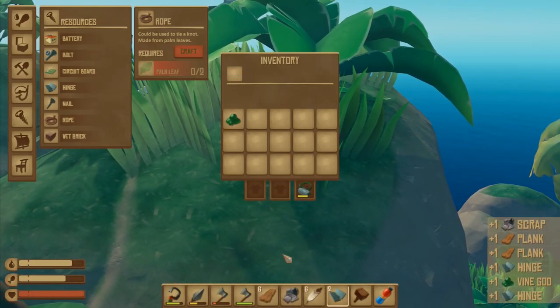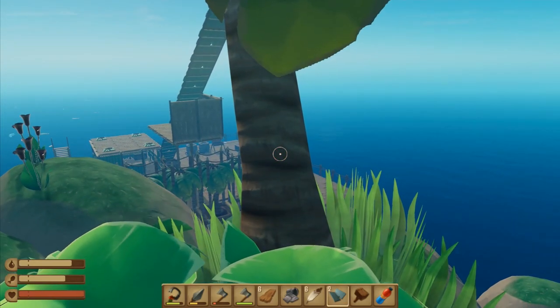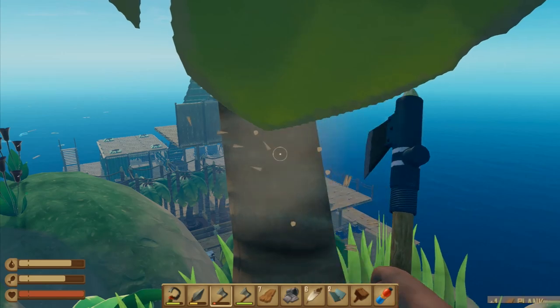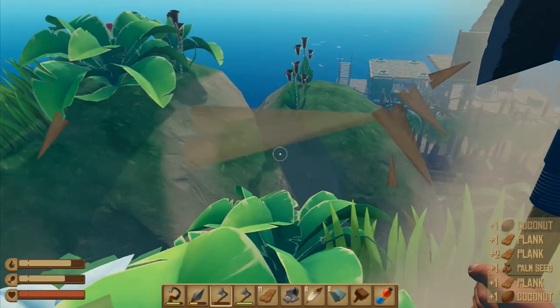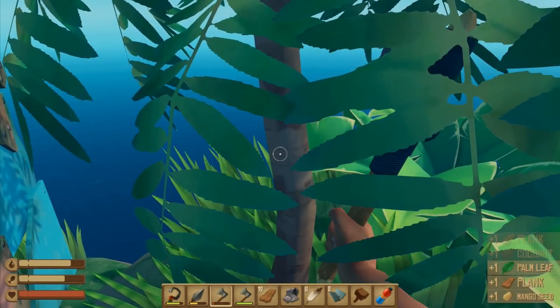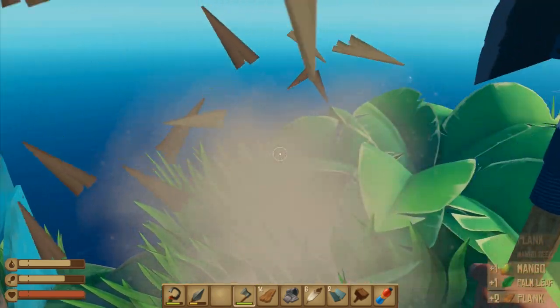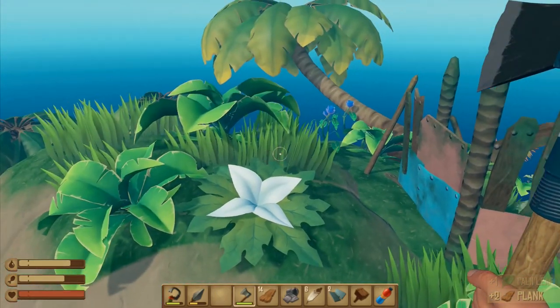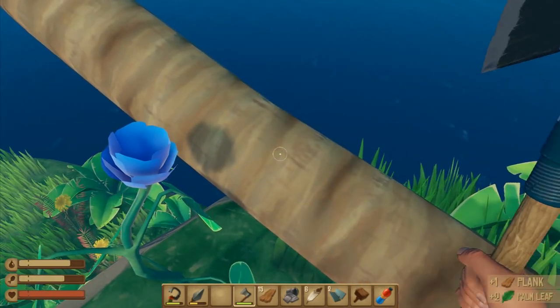Let's get over onto the island - we've got another one of the crates right there. We got one scrap, one goo, a couple of hinges, and some planks - not a great haul but still not too bad. Let's grab this lot. I'm going to ignore flowers and stuff for now. We will need to be coming back to the islands to get more coconut seeds and palm seeds.